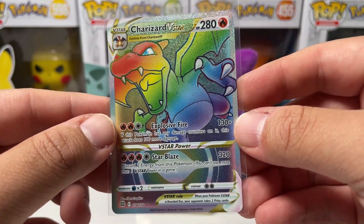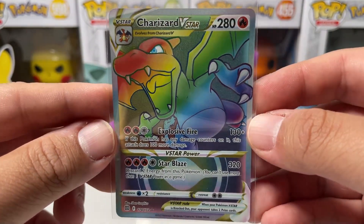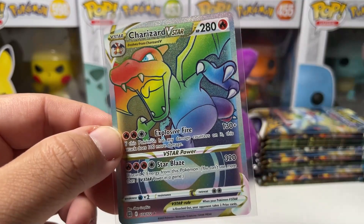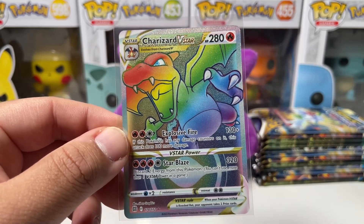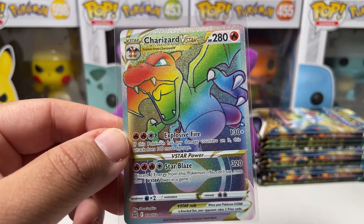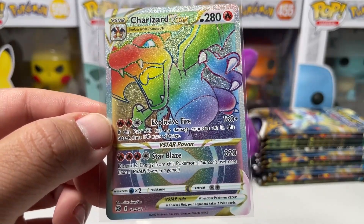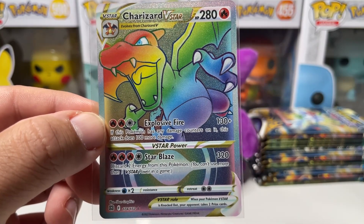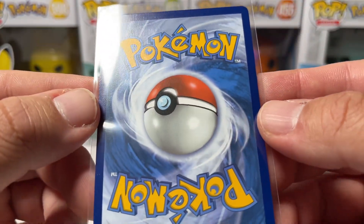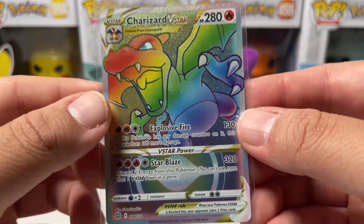Holy — look how beautiful this card is! Guys, we have finally done it — we pulled one of my chase cards from Brilliant Stars. Everything bad I've said about this set, I take it all back because this made up for it. I don't care if we don't pull anything else because I pulled the Charizard V-Star Hyper Rare! I could literally stare at this card all day — it is such a beautiful card. The centering doesn't look bad either — this might be a PSA 10, or at minimum a PSA 9, no questions.